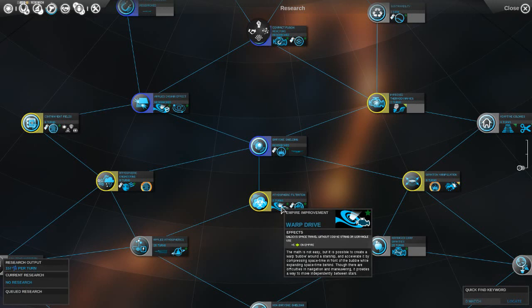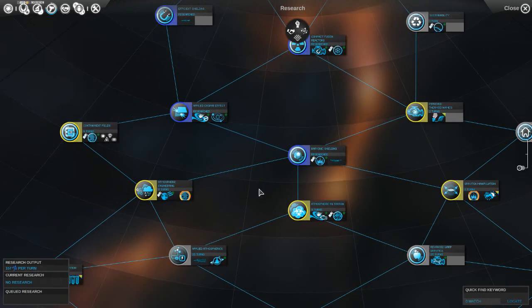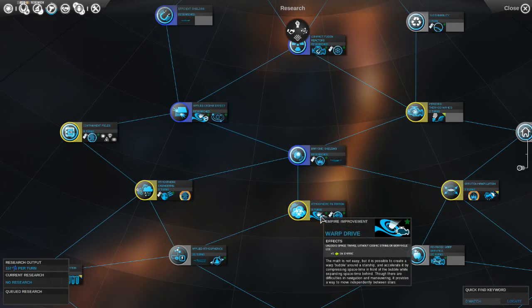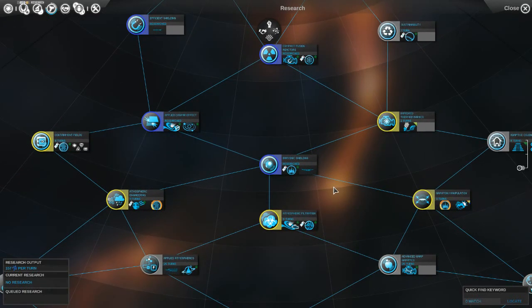This is an interesting improvement - we get a warp drive which unlocks space travel without cosmic string or wormhole use. I have a feeling no other faction is even close to getting this. It says we can travel independently between stars. So we can basically go from one node to any other node, which seems pretty good.